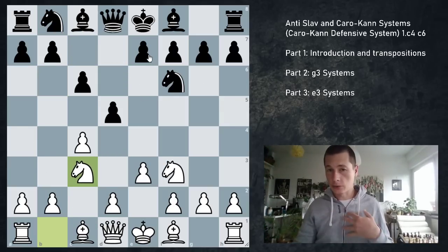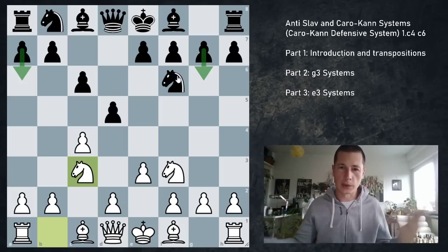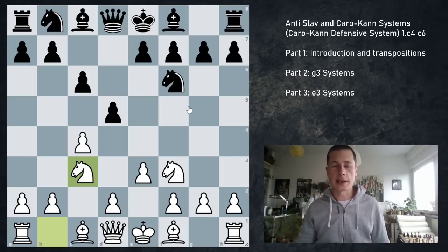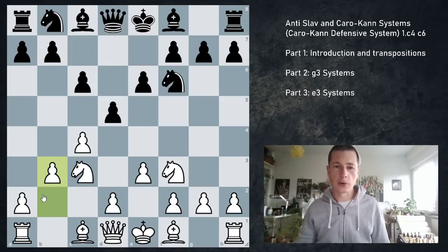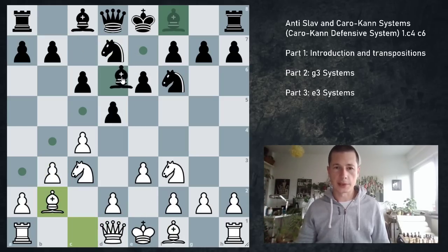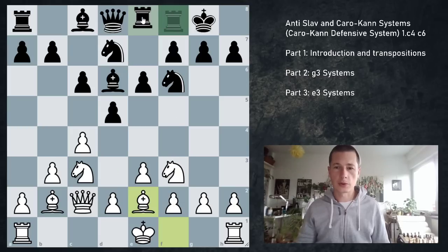Against Nc3, what I do — since I play the Semi-Slav — is e6. Other players who want to play the Chameleon or fianchetto play a6 or g6. The setup white is going to be playing for, after e6 has been played, is: b3, Qc2, Bb2, and Be2. For example: Nbd7, Bb2, Bd6, Qc2, castles, Be2, Re8, castles — and this is the e3 setup.